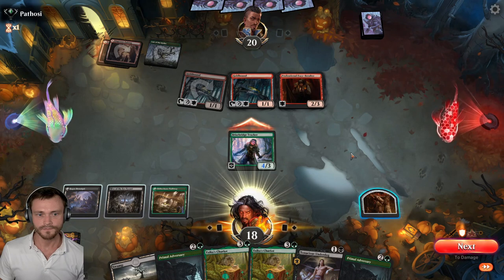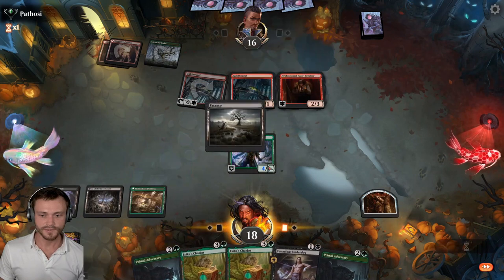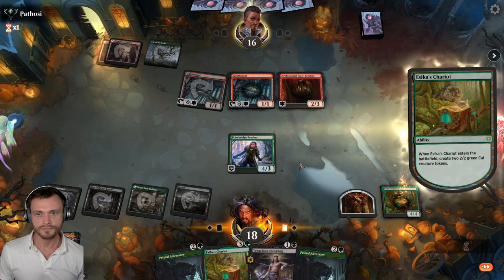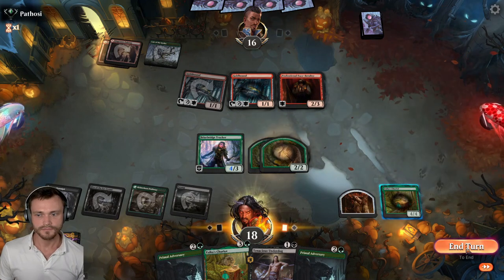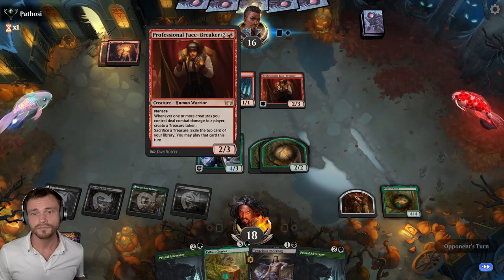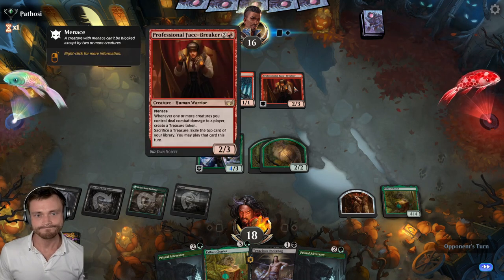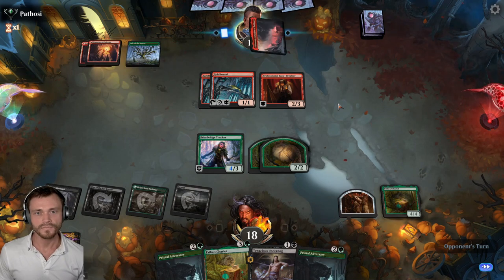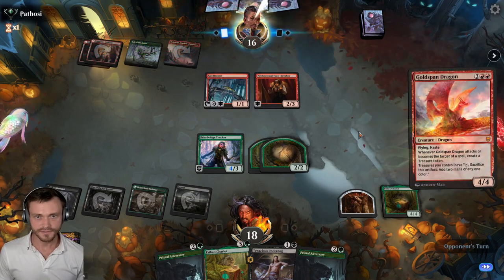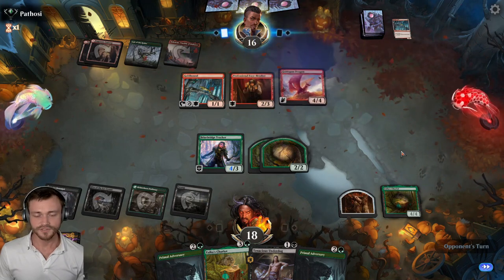Get in there. It's nice to have Vigilance — should have pretty good blocks this turn. Here comes the Chariot. Opponent with a lot of Menace Creatures — let's see what they want to do. They may attack all and try to Face Break. Maybe tap a Gold Hound, spam a Gold Span Dragon. They go straight for the Gold Span. You're going to have a ton of Treasure — pretty explosive start by the opponent.